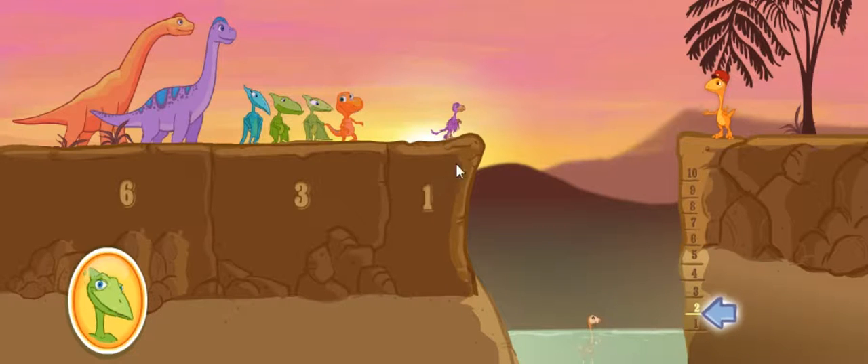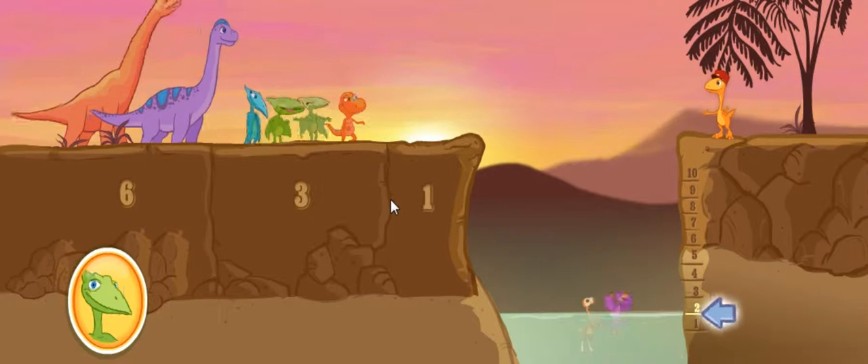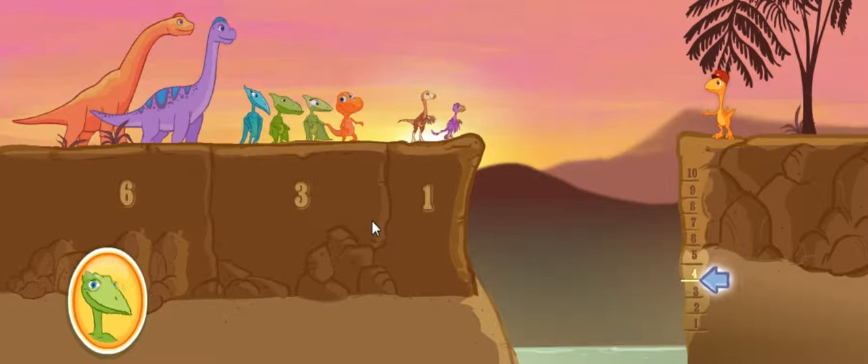Click on another dinosaur. Good job, team. Here's the target mark. Click on two dinosaurs whose total size will raise the water to level four.